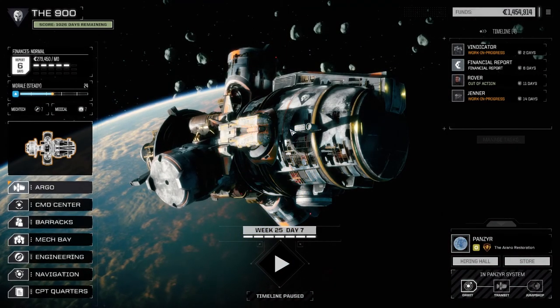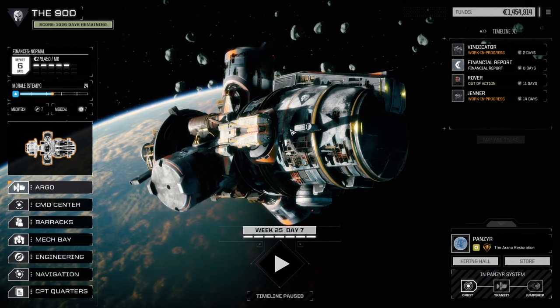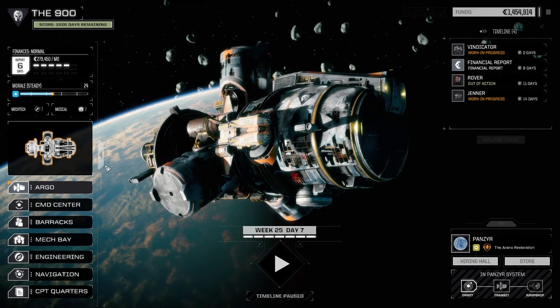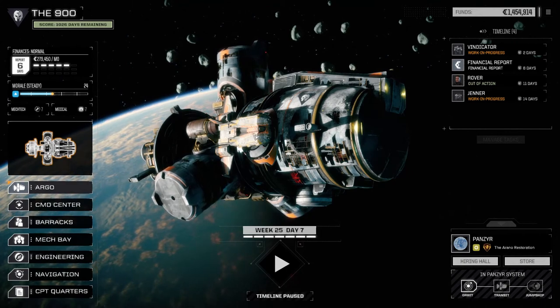Hey everybody, welcome back to another episode of the 900. Last episode I said I was going to clear out all the low-level missions on this planet, and that's kind of what I did. I was going to just do the half skulls but I figured I'd do the one skulls as well, so I wiped them all clean. We got a fair chunk of cash which is nice to work with.